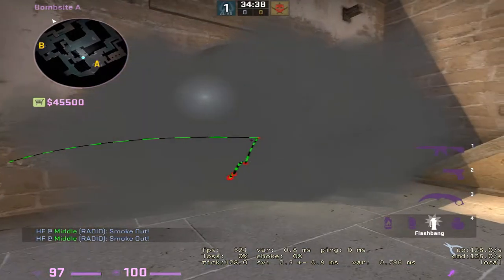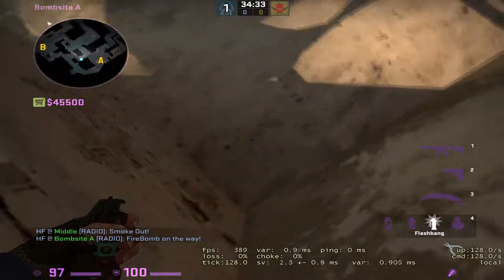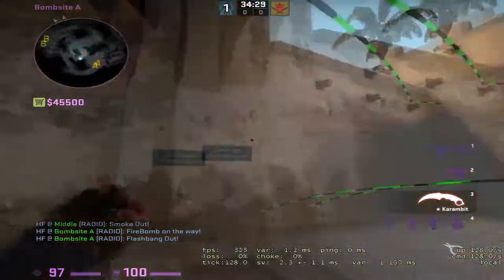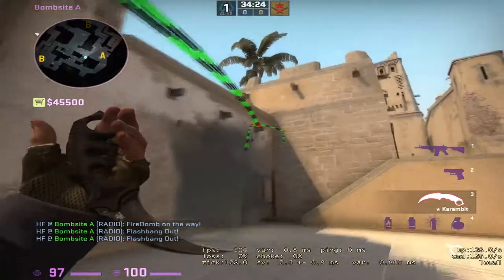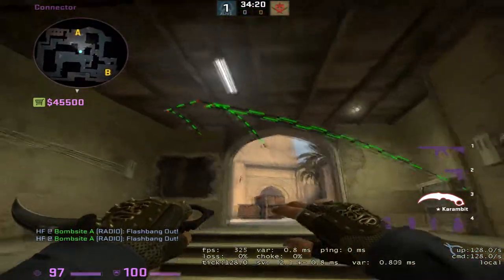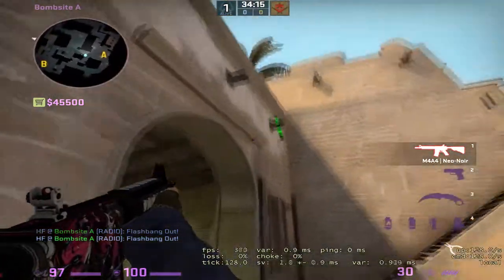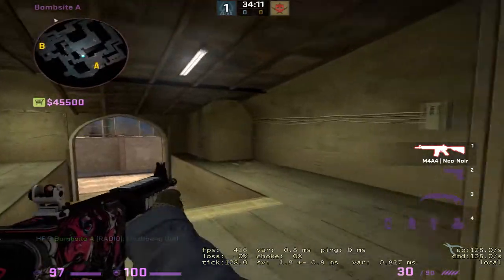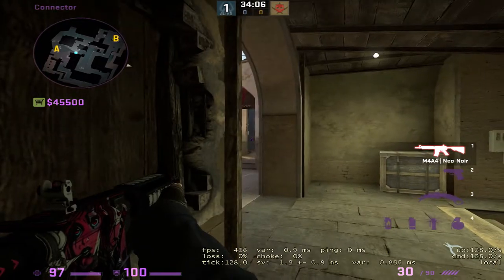You can't do anything about this smoke directly, but you can throw a molly down. There's also a flash you can throw — you don't have to be in the corner, just throw it up, it bounces off the wall and falls right down into connector. They won't see this coming; it's going to blind them before they even know what's going on. I would throw this right as the smoke is starting to fade, so as soon as the smoke fades, they're all blind — unless of course they're in a corner like this.